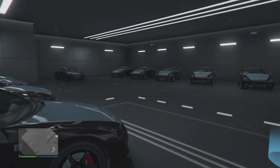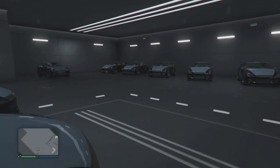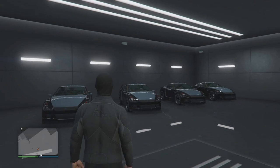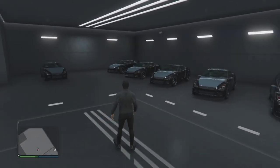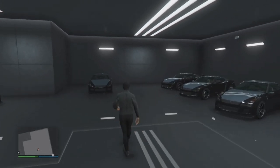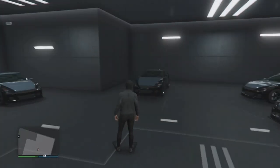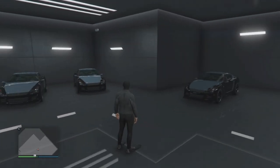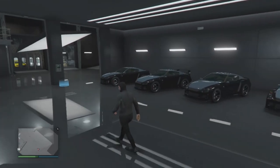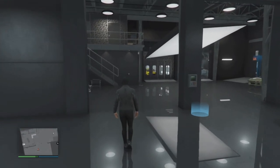All you need to do is make sure that all the bays in the auto shop are full of cars. It doesn't matter whether these are free Elegies, cars you've driven off the street, or personal vehicles you've stored in here. Just make sure all the bays are full so that when you try to drive another vehicle in, you will get the full garage alert asking you whether you want to swap — you need to make sure you get that alert.